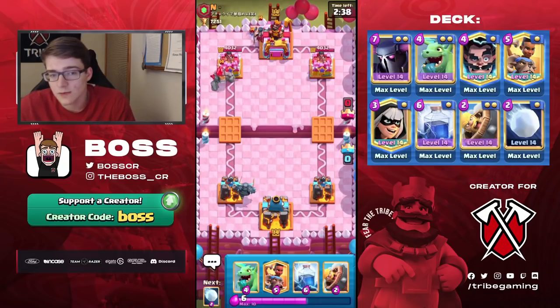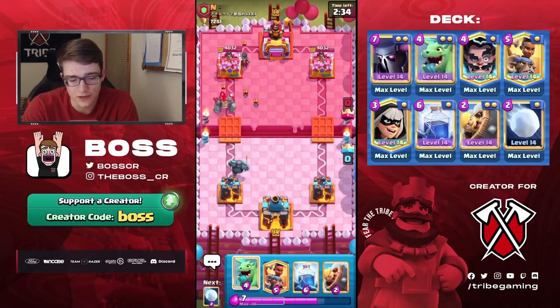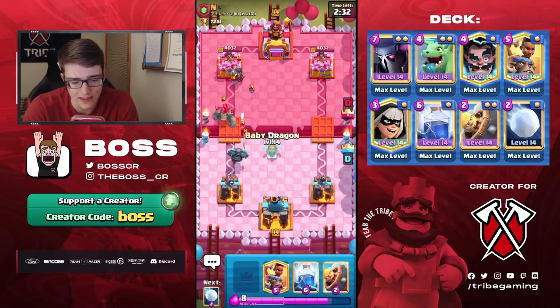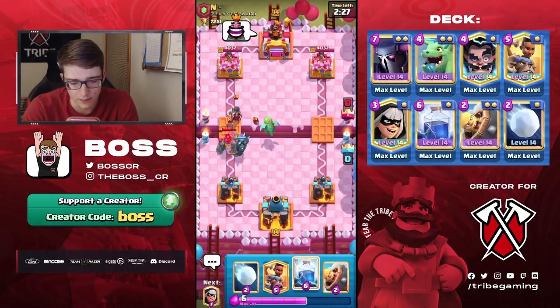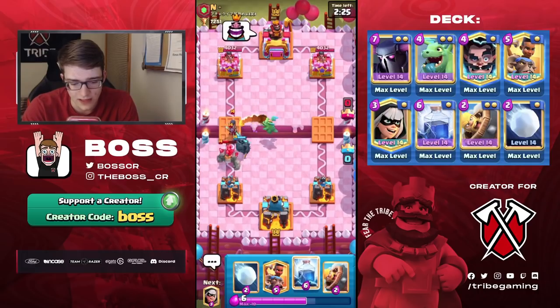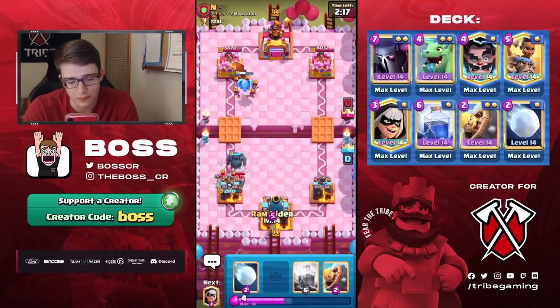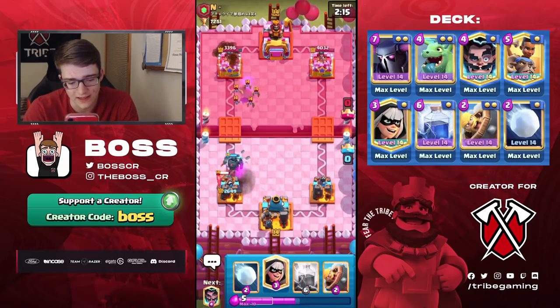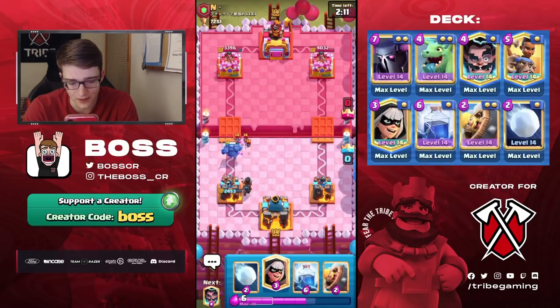Luckily, we do have P.E.K.K.A. and we have Baby Dragon, two things that are going to help us a little bit here. But I will say in this sort of matchup, your Lightning isn't gonna get as much value as you would like unless they clump everything together. He is laughing, so that is definitely a good sign for us. To be fair though, when you're going Golem Night Witch as your first play of the game, you're definitely taking a pretty big risk.